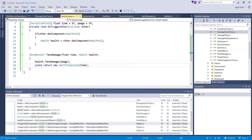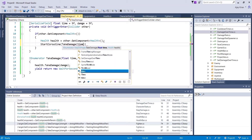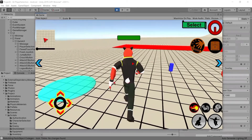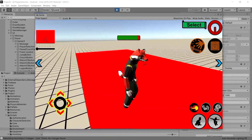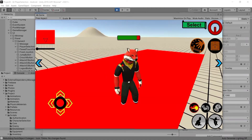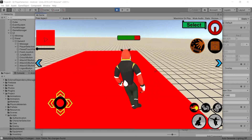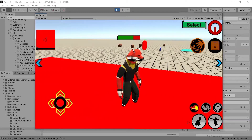Now let's call the coroutine — StartCoroutine(TakeDamage(time, health)). We hit play and move the character towards the lava pit. The character takes damage only once because we've used OnTriggerEnter — it triggers TakeDamage only once when the character enters the lava pit, and the damage pops out of the top of the character's head. If we jump out and go back in, the character takes damage again because it's re-entering the lava pit.